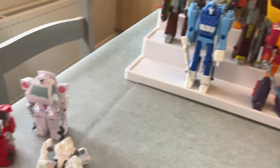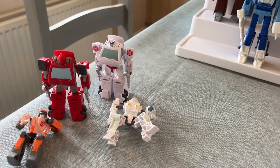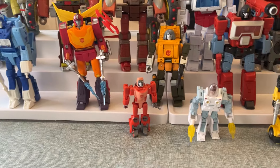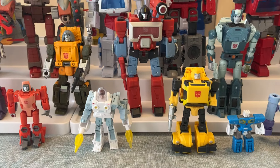This is what I meant by Ratchet and Ironhide — we've got the Core Class versions of them, and of course the Wheelie and Daniel that came with the Dinobots. Then we've got the actual Core Class figures of Wheelie and Exosuit. I said Daniel but it's Spike, isn't it?